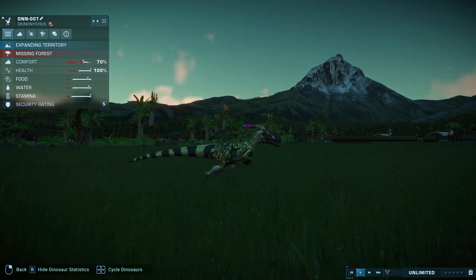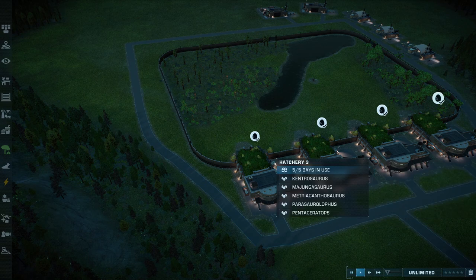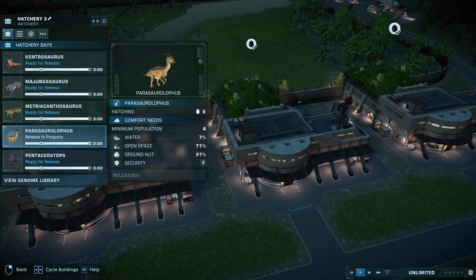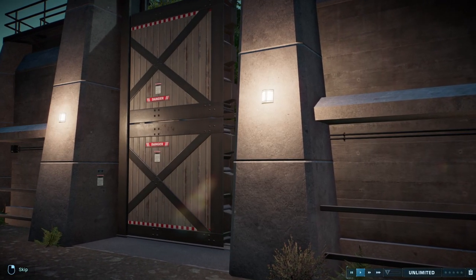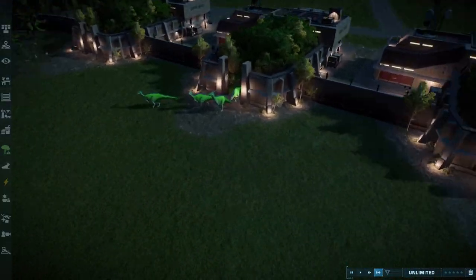I'm sure you all want to see it pack hunting, don't you? So let's give it a little warming up first and release some Paras. Come on out Paras — the Deinonychus needs something to kill.